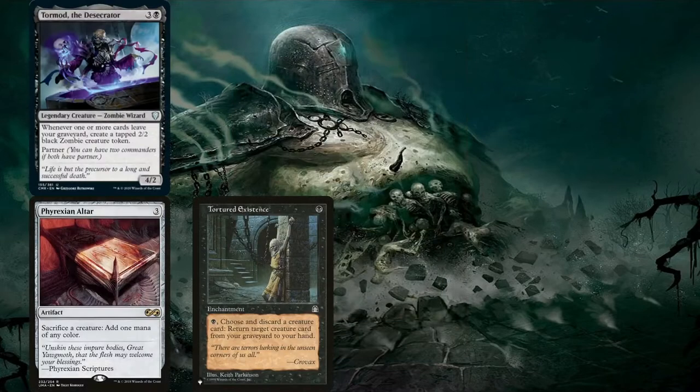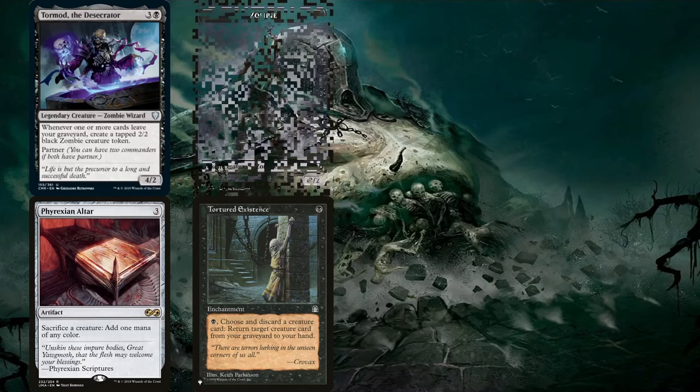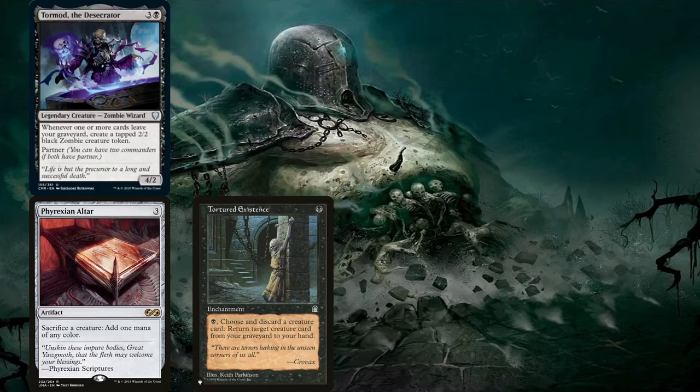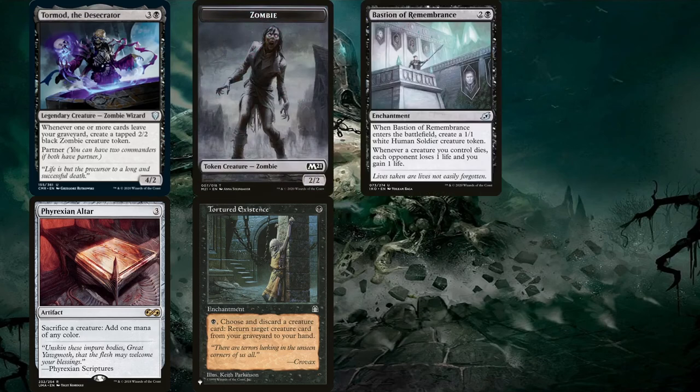With Tormod, Tortured Existence, and Phyrexian Altar on the battlefield, plus any creature in our graveyard and any creature card in our hand: pay for the enchantment once, triggering Tormod to create a zombie. Sacrifice that zombie to the altar to generate the mana needed to pay for the enchantment again. This creates infinite triggers. With something like Bastion of Remembrance or a similar effect, the table loses all their life and we win — and even without going fully infinite, this still goes a long way.